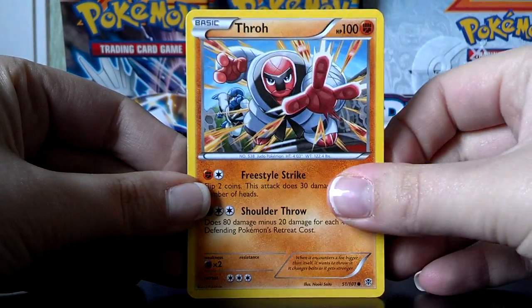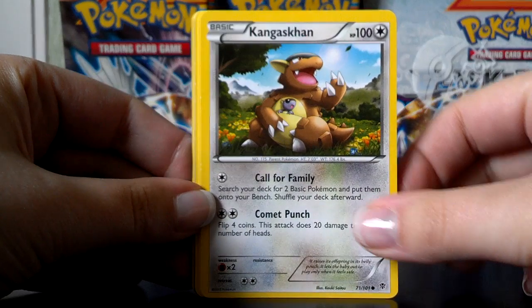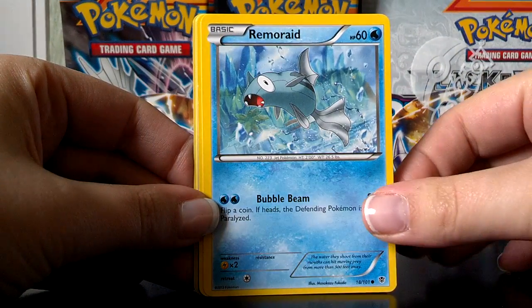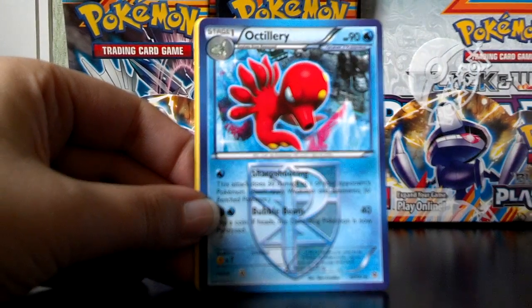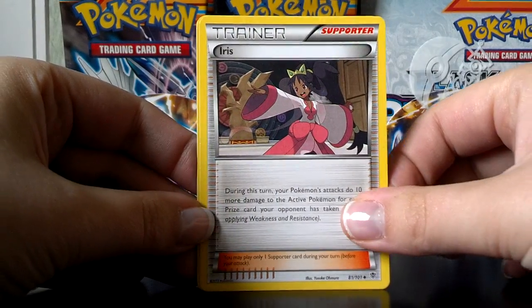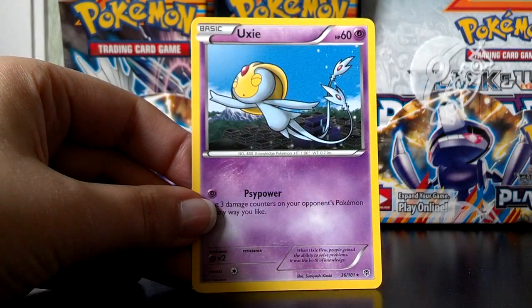Here we have Throh, Kangaskhan — super cute, can't wait for the Mega Evolution of Kangaskhan. Solosis, Grimer, Larvesta, Octillery, Lairon, Iris, a Reverse Musharna — very pretty — and an Axew Rare.